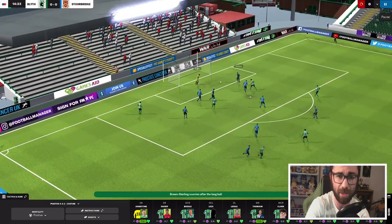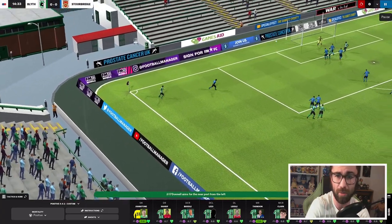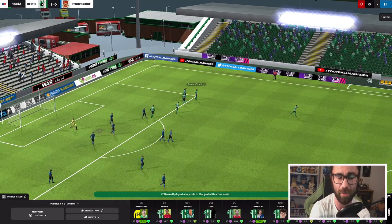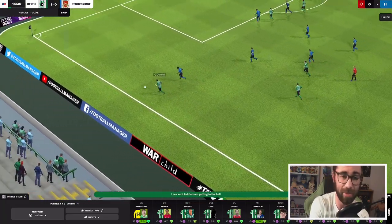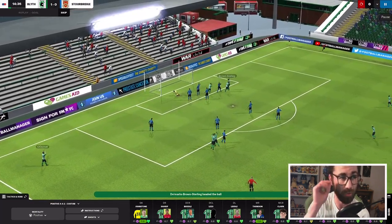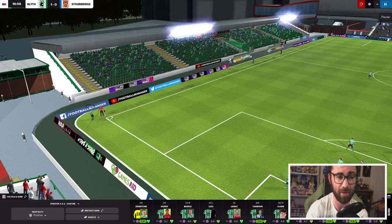O'Donnell getting into the box. It's a cross to nobody, cut out by Stourbridge. They clear it, but the resulting header allows us to come forward again with O'Donnell. Another cross into the box — to Brown Sterling. Brown Sterling gets his eighth goal of the season off of a header. Maybe he is a target man after all — not quite tall enough or with good enough heading for my liking, but he seems to put them in quite regularly at the far post with his head. It's a good start for us, less than 15 minutes gone.